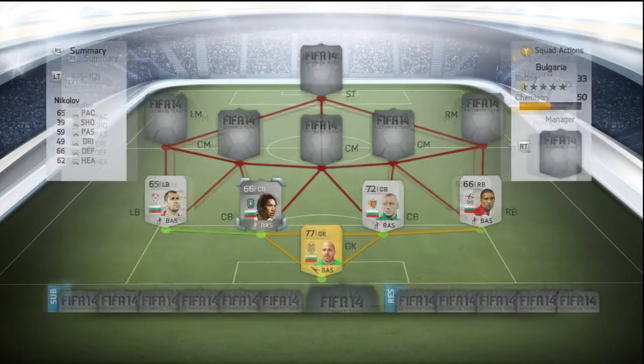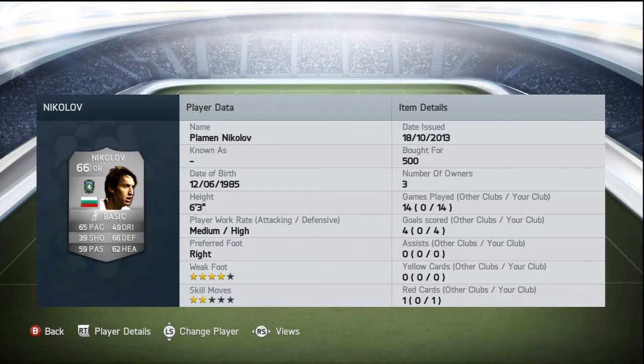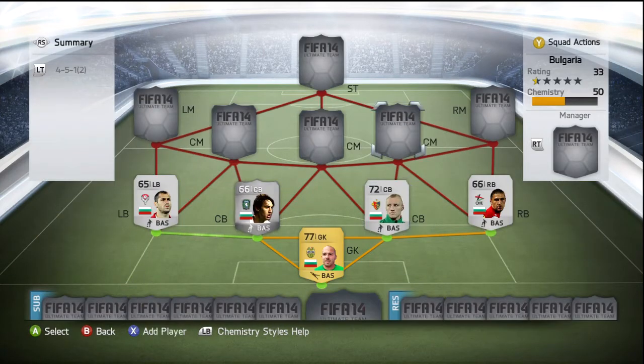Moving on to Nikolov — picked him up for 500 coins. Four star weak foot. His standout stats are 66 defending and 65 pace, and he also has 62 heading. Six foot three. Him and Yvenov really do work out very well together.